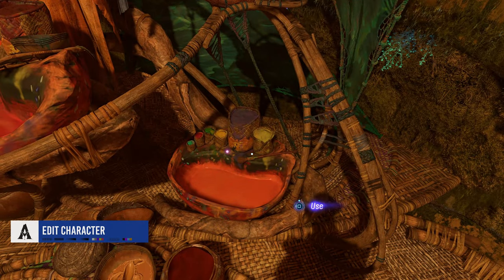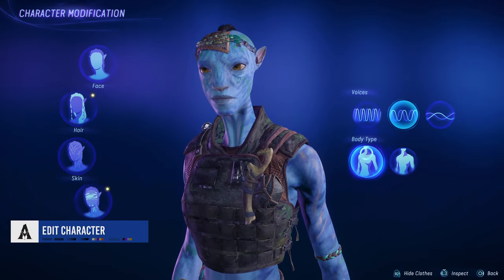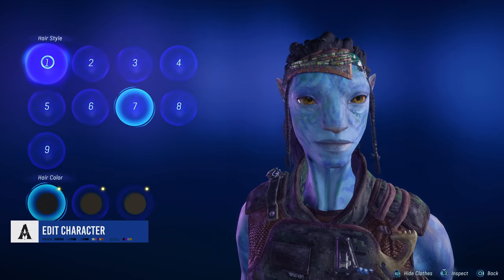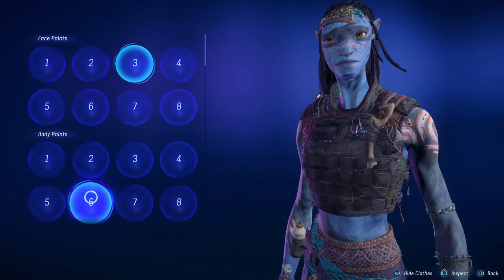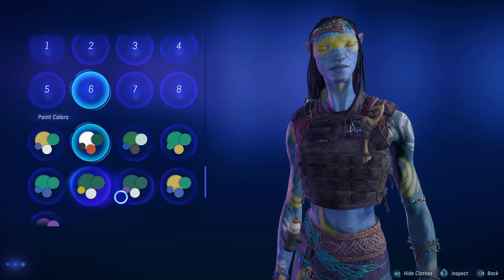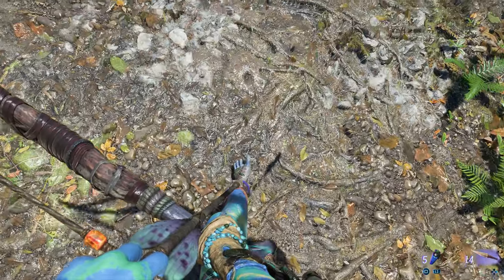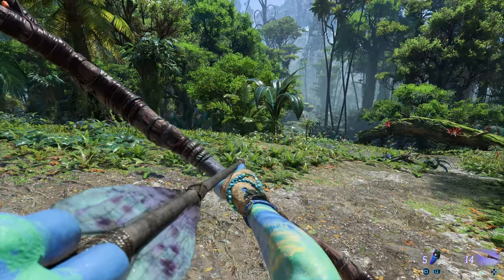In any of the major settlements, you can find a changing place which lets you re-customize your avatar. Unless you're playing in co-op, a lot of this isn't going to matter so much since it's a first person perspective. But you do tend to see your body and hands a lot, so I found changing your skin pattern and body paint shakes up what you're actually seeing during gameplay the most.